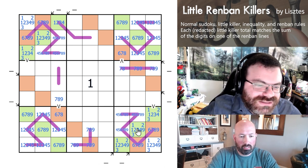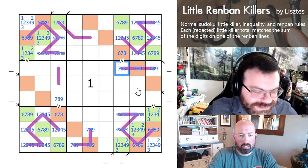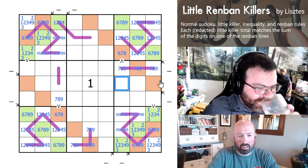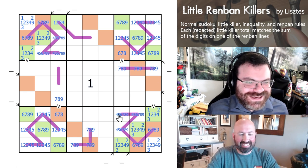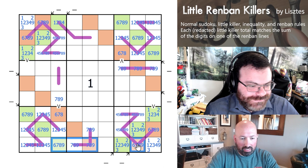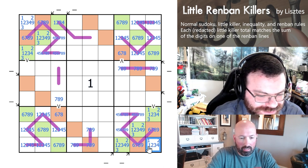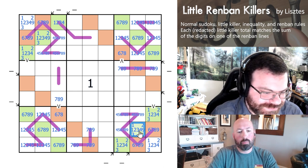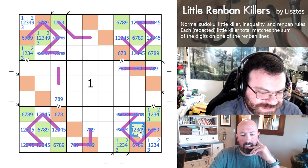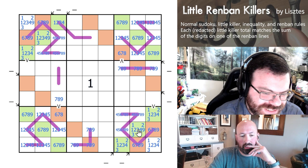That's the big deduction. So we know those are 7, 8, 9 on those hooks. But look down here — we've got a 6, 7, 8, 9 quadruple. So these aren't 9. And that one wasn't a 9 because of the inequality. We don't know that there's a 9 necessarily in the corner — this could be 1, 2, 3, 4. The 9's not forced there.